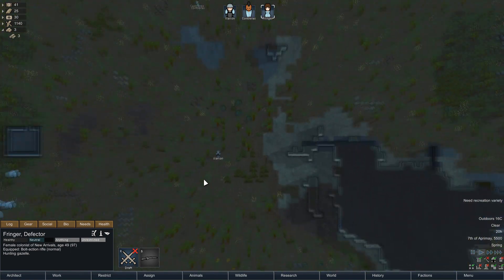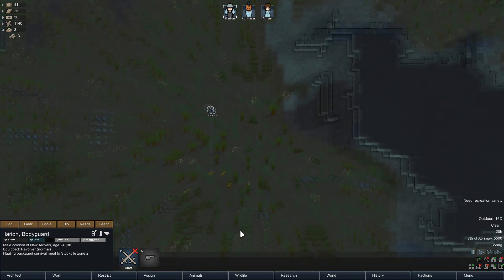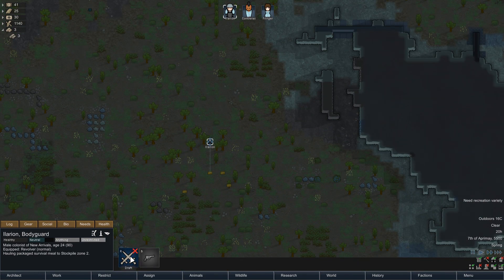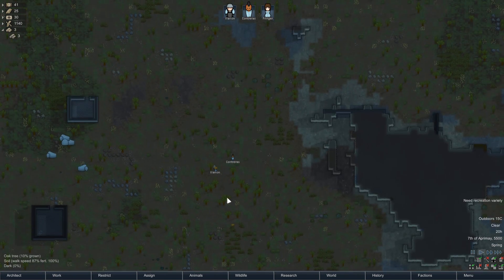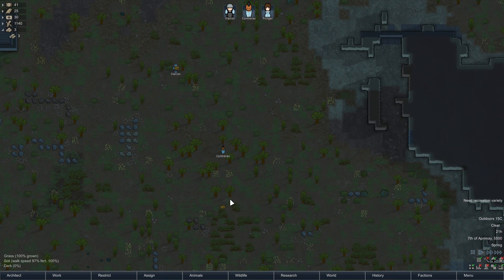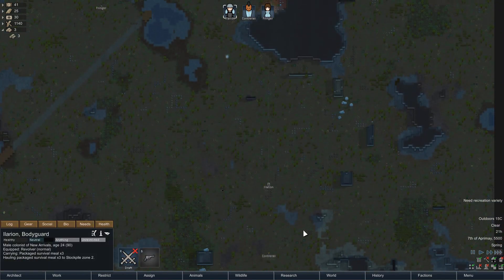While we're here, I'll explain what the draft tool does. You select a colonist — if you haven't drafted them, they will just move and do tasks of their own accord according to their work priority schedule. If you draft them, you manually control them. So I'll just let this guy haul the meals back.